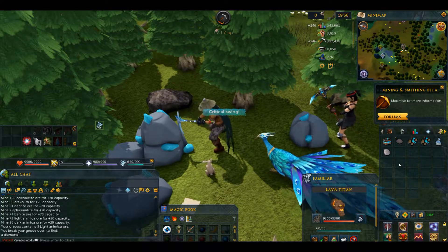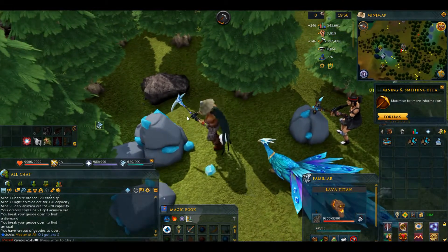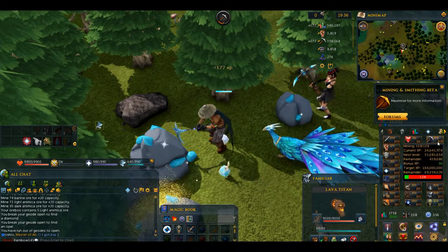We've got two of these — let's go ahead and open them up. There's a diamond, there's another one of those. So apparently it's just a random value thing. Oh yeah, she got bonus XP — I don't have bonus XP.